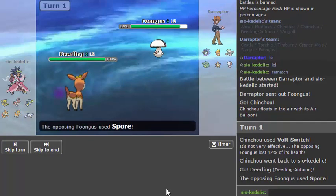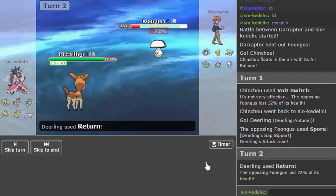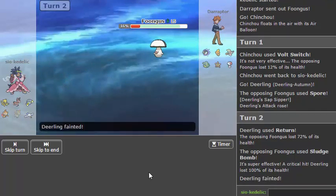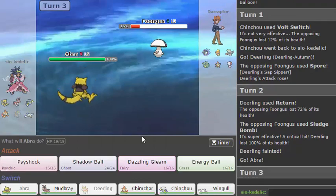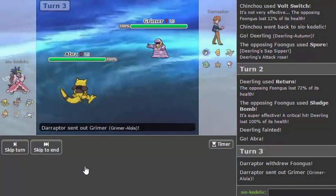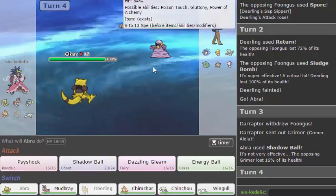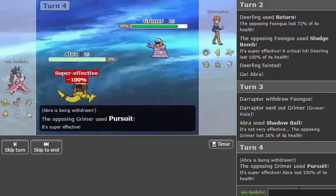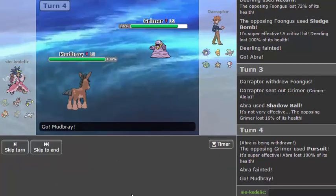He could predict and go for Sludge Bomb but I got that Sap Sipper though. I'm just going to go Return. Sludge Bomb's going to kill but whatever. Crit for crit I guess. We can play fast because we don't have to think — we've already done this game before. I'll go for Shadow Ball because it's a safe neutral play. It's still resisted I guess on this, but do you have Pursuit? You probably have Pursuit — I just got Pursuit trapped, but that's okay.